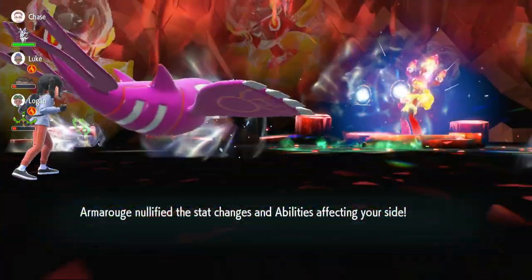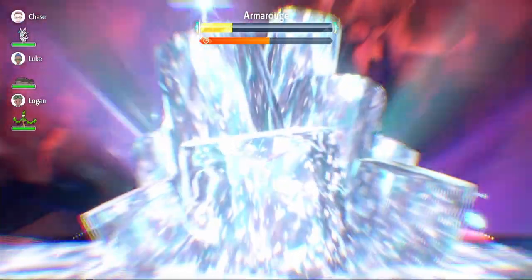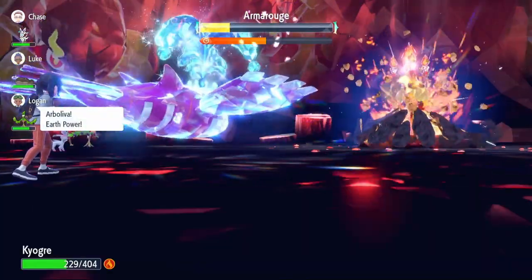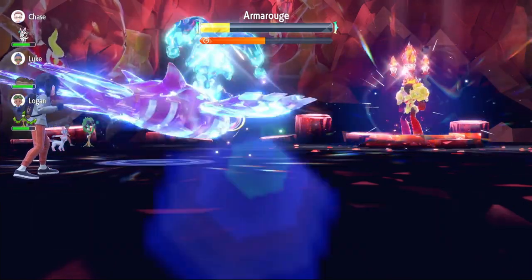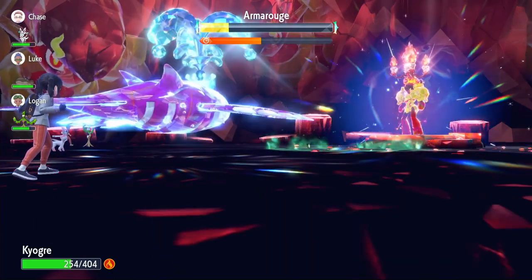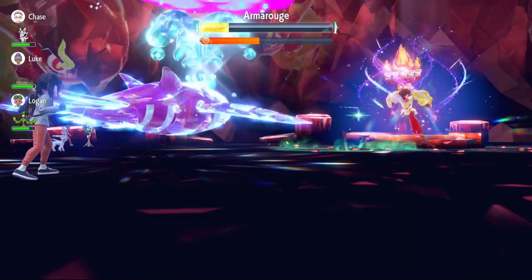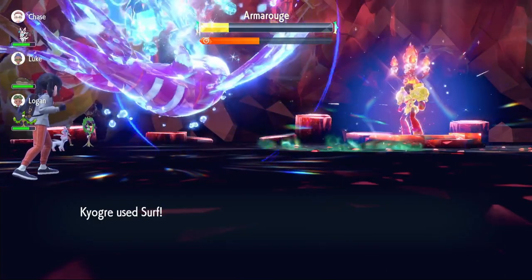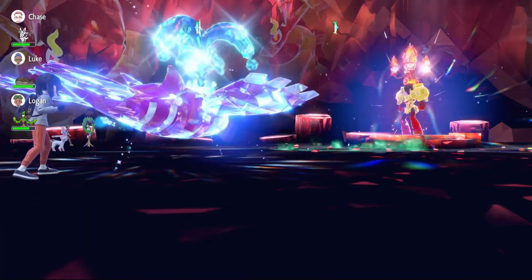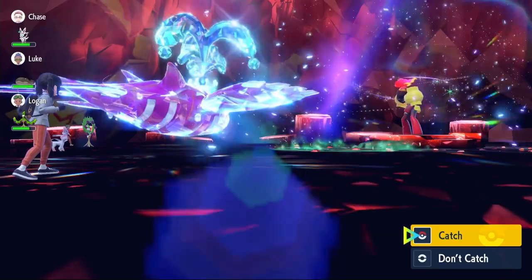It steals our Tera charge, so we use Surf instead. It nullifies everything on our side, then uses Night Shade. We Terastalize and use Calm Mind. Even when it uses Night Shade on plus one Special Attack with us at no Calm Mind boosts, it still doesn't chunk us — a testament to our 140 base Special Defense. With three healing sources — Grassy Terrain, Aqua Ring, and Shell Bell — we use Surf and finish off the Armarouge. Simple raid for Kyogre.